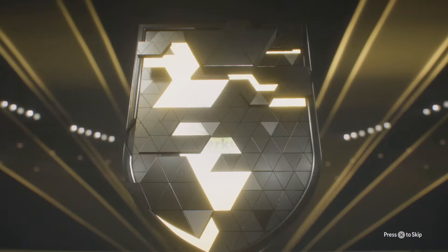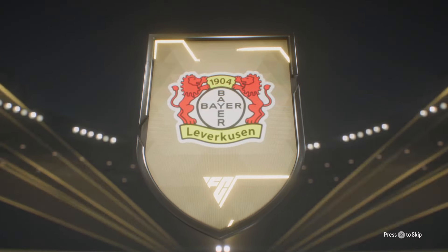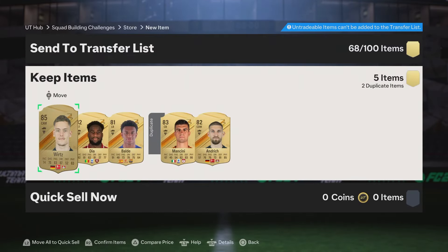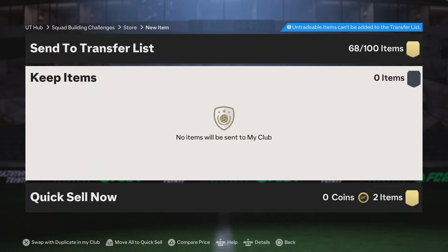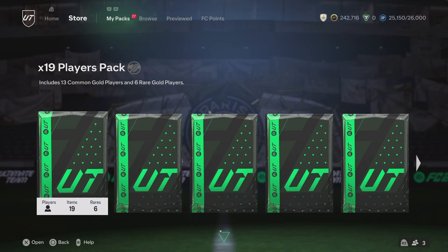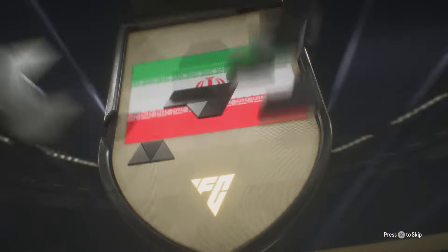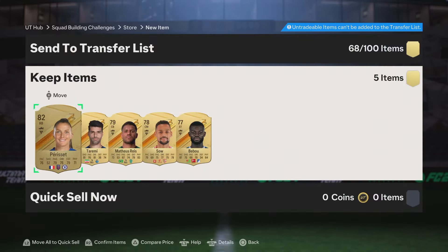I actually did pack another promo whilst I was doing this as well from an 88 dupe exchange pack - I packed Xavi Alonso. 85 verts, we take it. So Xavi Alonso is like 94, I think. Obviously potential to get upgrades as well. Happy days guys. Genuinely happy days. We've been packing so many crazy things. All of you guys have been packing crazy things. EA really have cooked. Five non-dupes there is just so nice.